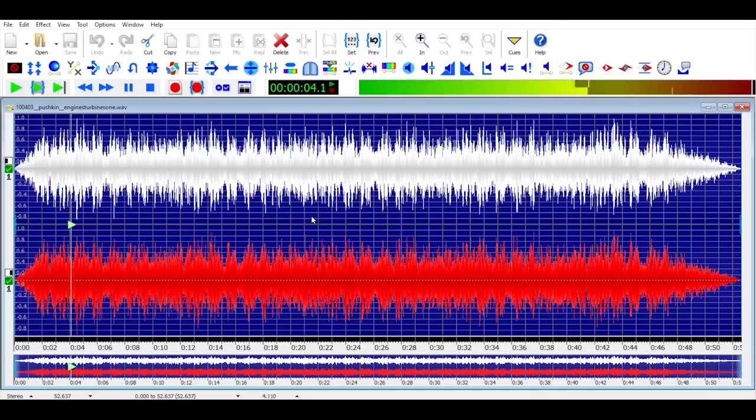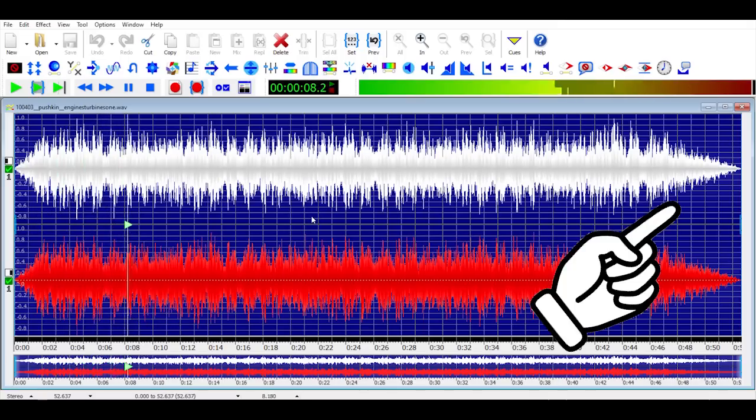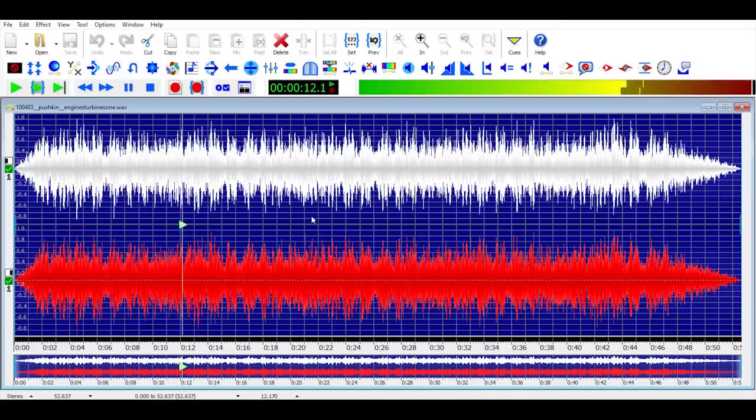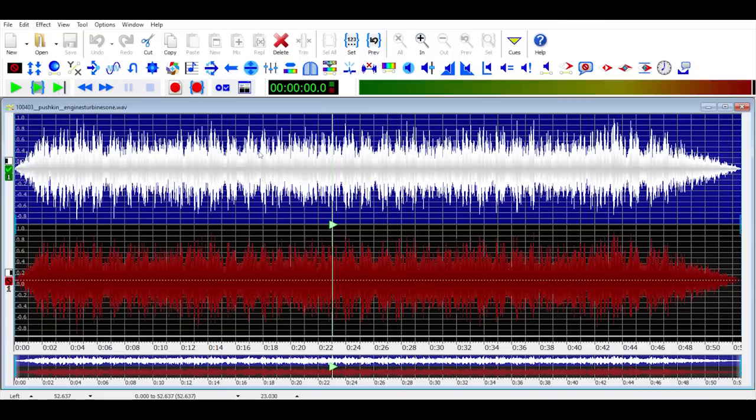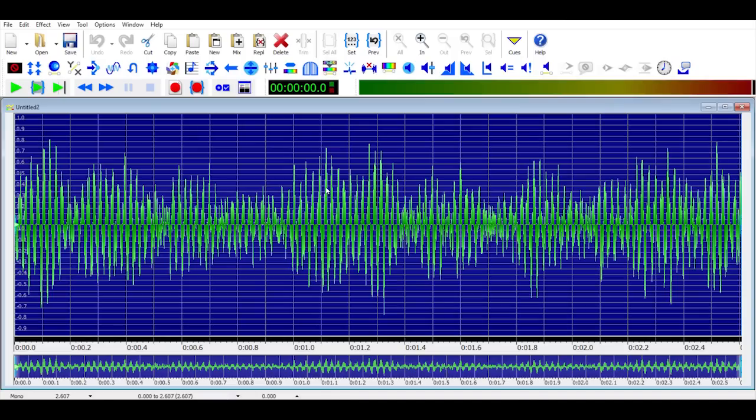Which will do the job, but the problem is the raw sound file fades in at the start and fades out at the end, when I need the sound to loop continuously and not change. It's also way too long, about 50 seconds. Since it's going to be a loop, I really only need a couple of seconds to set the right ambience, so I chop a couple of seconds out of the middle of the track where it's getting nice and repetitive and paste it into a new file.